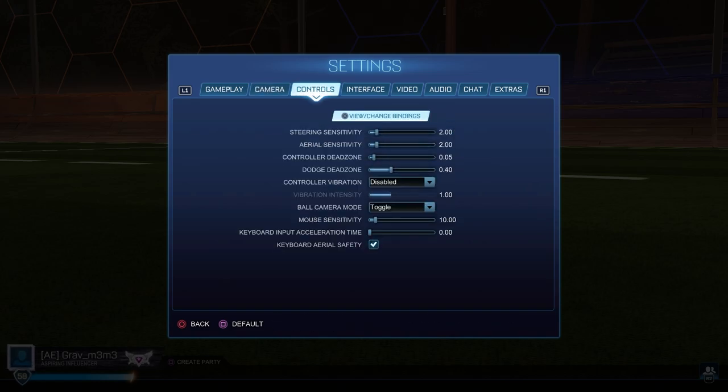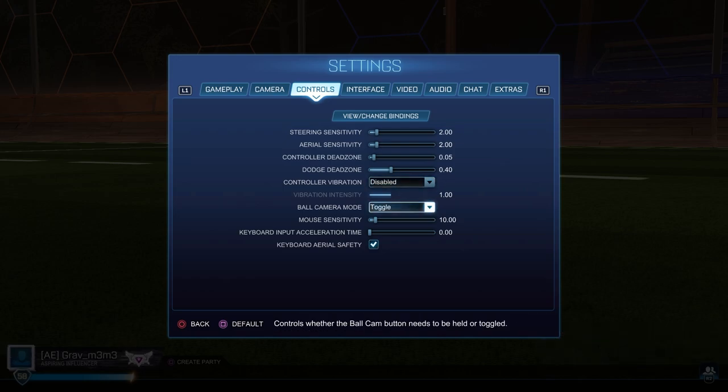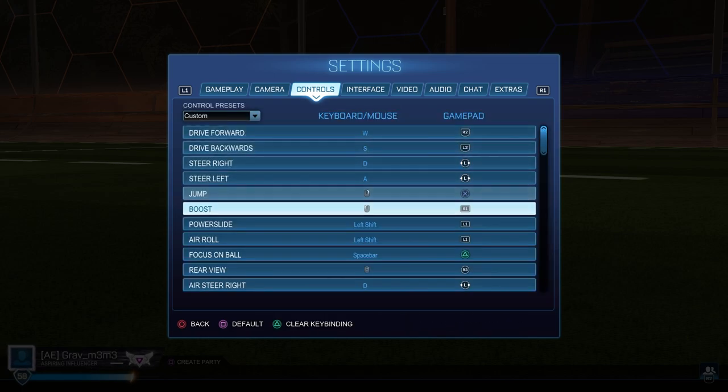For the controls and binds, I'll go over the sensitivities first. These are Atomic's sensitivities — also on G2. I'm a big fan of the G2 boys. I used to use Beast Mode Daniel's settings which was 1.3, 0.5, and 0.7. Now I'm on 2.2, 0.5, 0.4. Very simple. No controller vibration — that kills controllers faster and I just don't like it. Ball cam on toggle because you gotta have it on toggle.